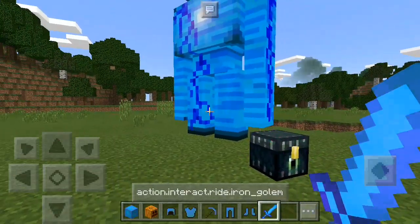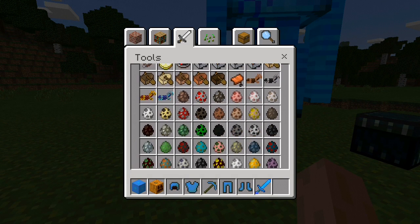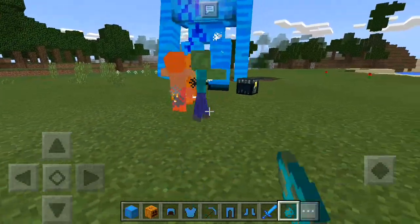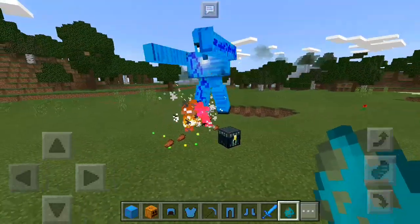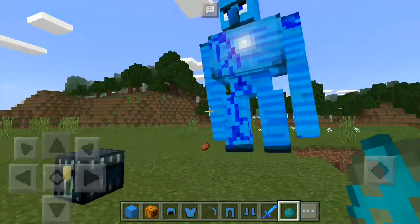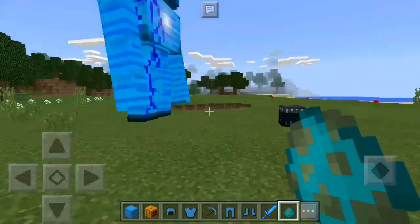We will try this battle first with some zombies. Let's spawn a zombie — let's spawn a couple of them. Oh, they died! Let's spawn a couple more. Oh, this one has leather armor and it's enchanted — can we take him out? Yeah, no problem at all! Be careful, buddy, you're gonna fall over there. He passed the first test!